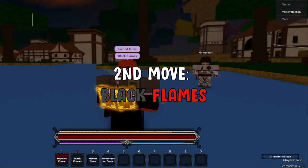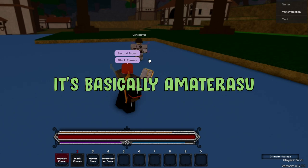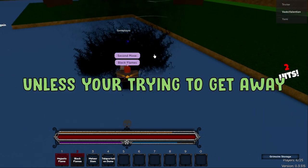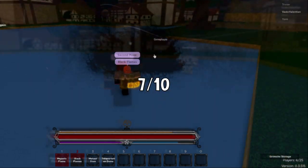The next move is called Black Flames. This one's pretty good — it's basically Amaterasu. It stuns the user as well, which is pretty good, but I don't think it'll be all that useful in combat unless you're trying to get away. So it'll be a 7 out of 10.